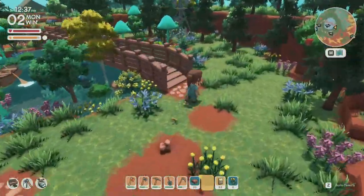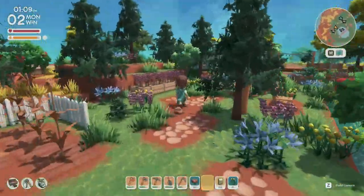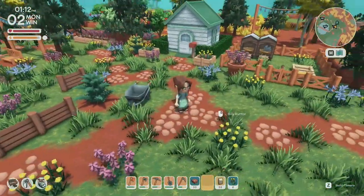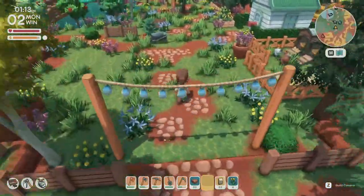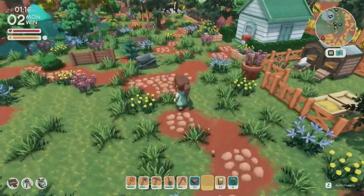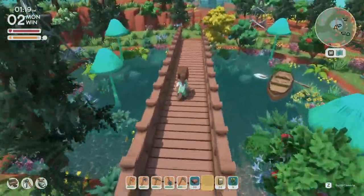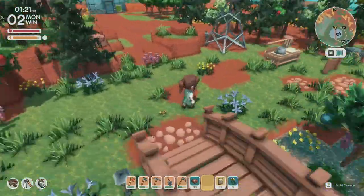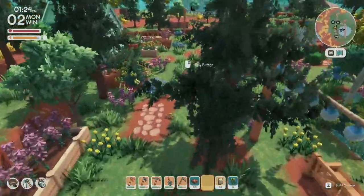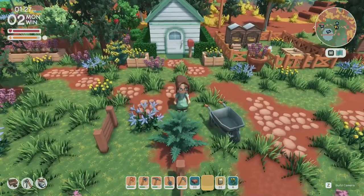The last tip I want to talk about is pathing. Pathing is so important, and there are so many different ways you can implement paths on your island. One of my favorite ways is this dirt style path — I'm using the grass to form a dirt path, and because I'm keeping my island really natural, I've made sure to keep curves and variations so it's not straight or linear. I'm also varying the stone patterns within my dirt path.